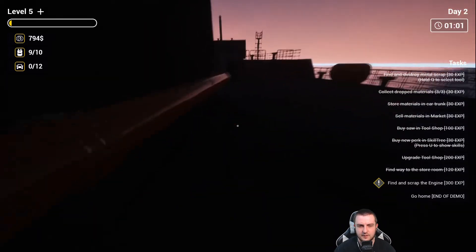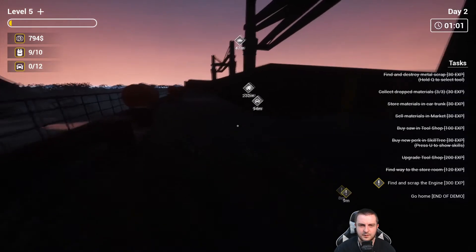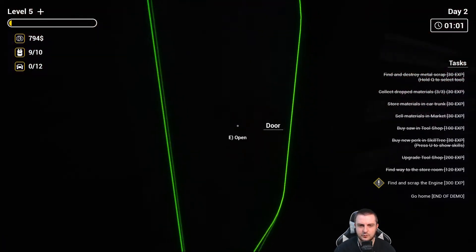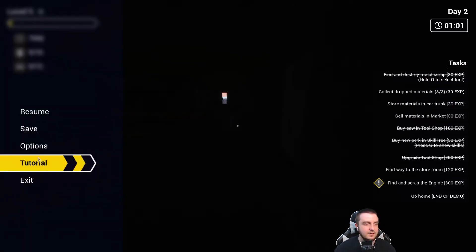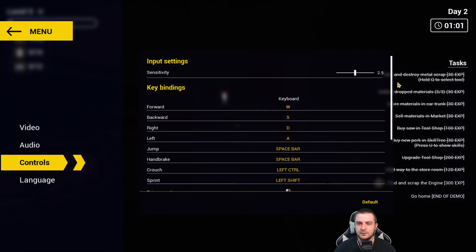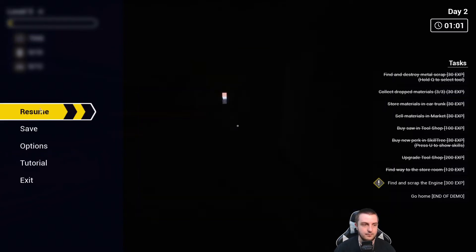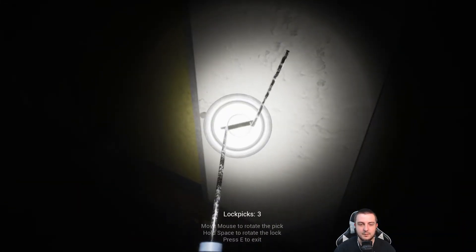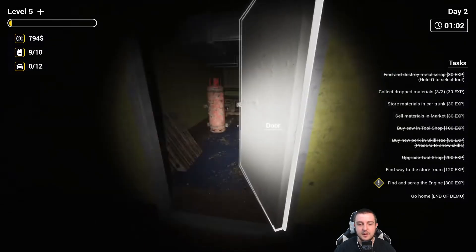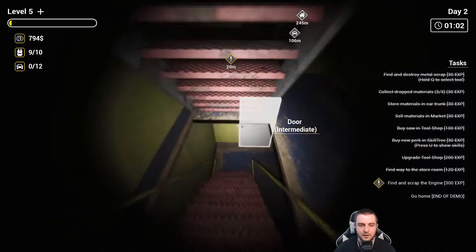Now trying to find the stairs to get off this thing. Hopefully the engine room isn't too hard to find — it's too dark. Is there any option to use a light? Let me check controls. Handbrake — no. I would like to use a flashlight. Oh my god, there it is — this is the greatest day of my life! Now most of you who have played this game are probably yelling at me for not knowing about the flashlight earlier.